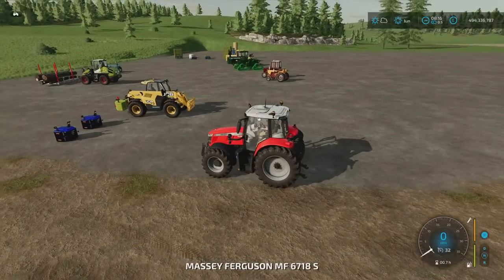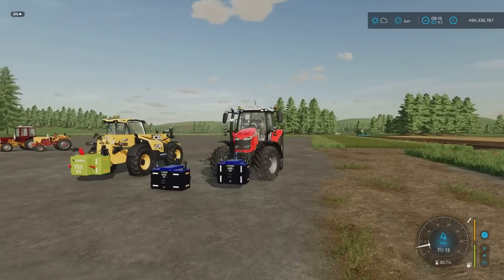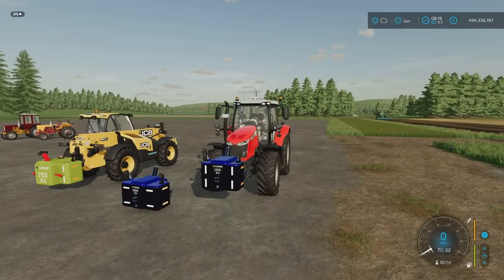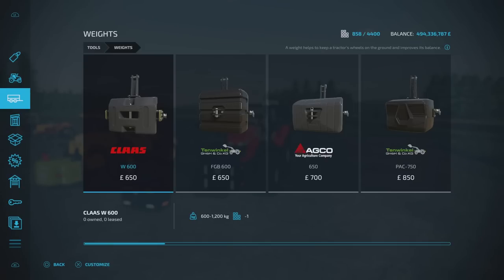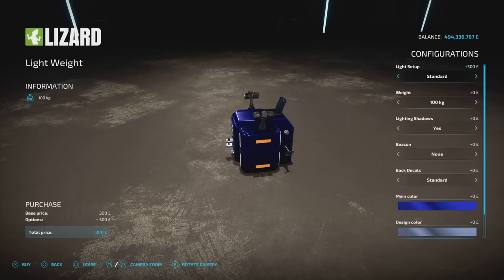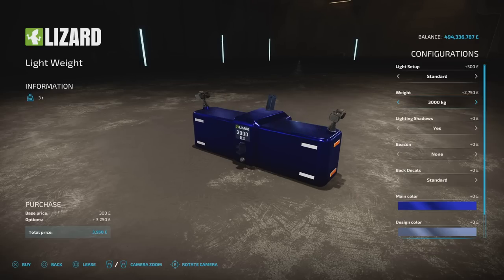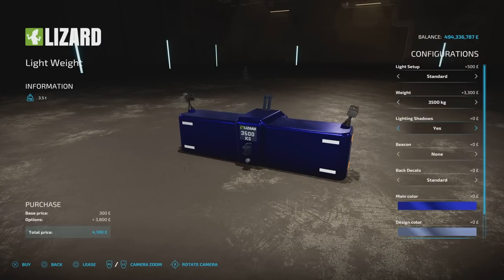There are all sorts of light configurations and beacons. This goes from a 100 kilo weight all the way up to 3,500 kilo, which is absolutely bonkers. And finally, the JCB — which is a pain to find weights for because nothing will attach to it — this one does. So we've now got a weight that will attach to the JCB telehandler, which makes life a lot easier.